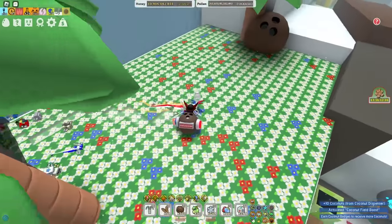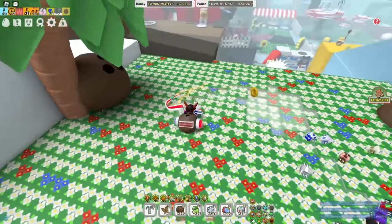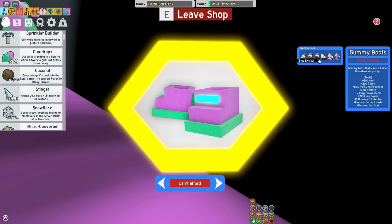Now I think the next thing I'm getting is either the petal wand or the gummy boots. So we're gonna see what I need to get. I got 500 glue, 250, 250, 250 glitter. Bro, how do you get 250 glitter?